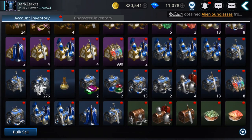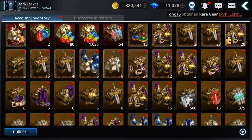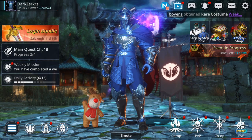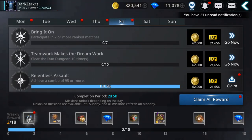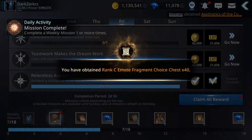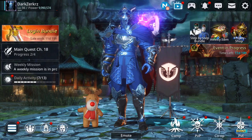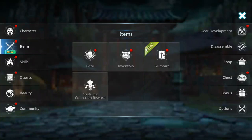What else can I sell? Let's claim the weekly — yeah, it gives gold too. 300, ok. Should be enough to level up that stone.